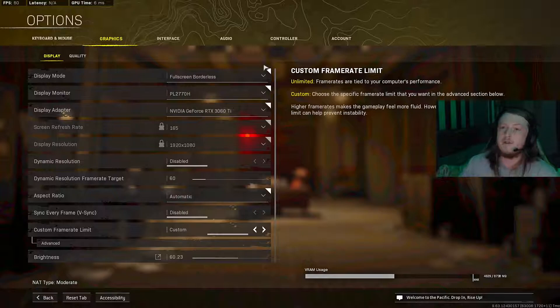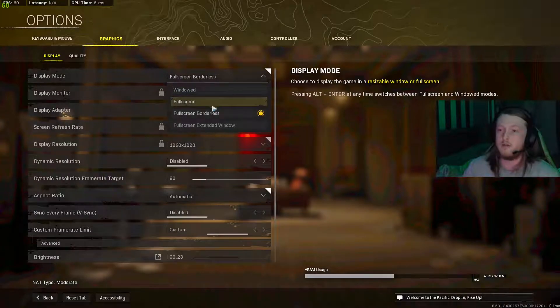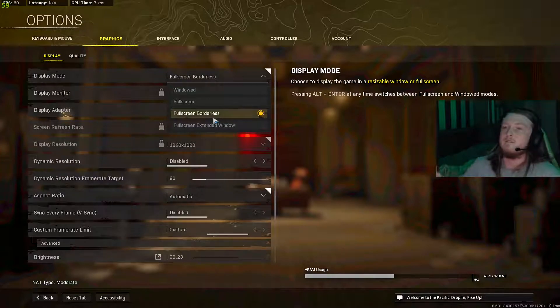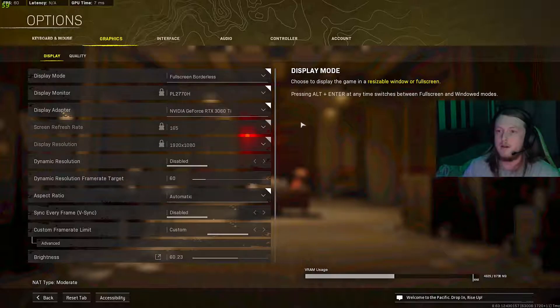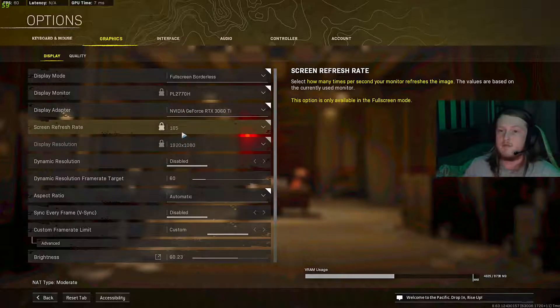In Warzone, go to your graphics settings. Display mode — have this on full screen; I've got it on full screen borderless just for this video, but definitely have it on full screen otherwise you're losing FPS. Your graphics card — I'm using my 3060 Ti at the moment. Screen refresh rate is capped at 165 because of my monitor.